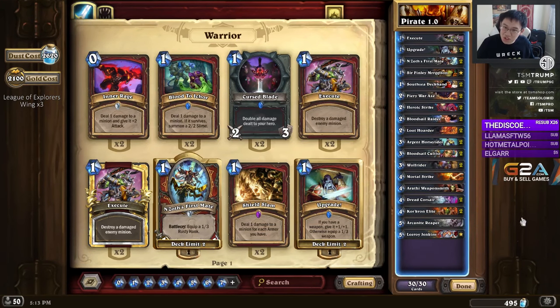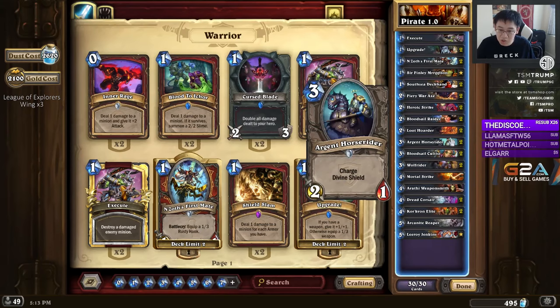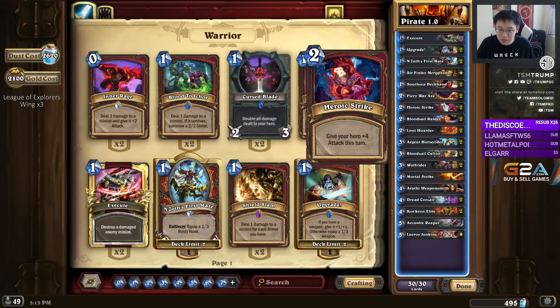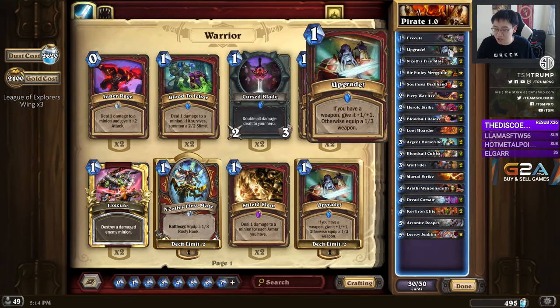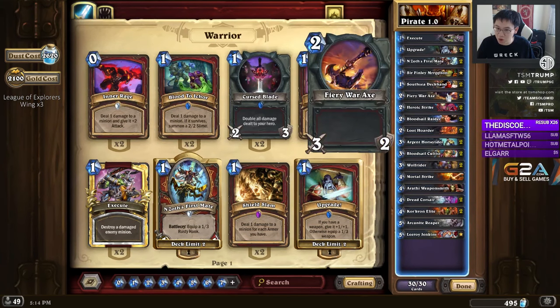With the Pirate Warrior deck, this deck wants to hit the face really hard. It has a lot of Chargers — Wolf Rider, Argent Horse Rider. It has Heroic Strike and Mortal Strike. It has Leeroy to finish. Very simple game plan: you play on curve, you hit the face.